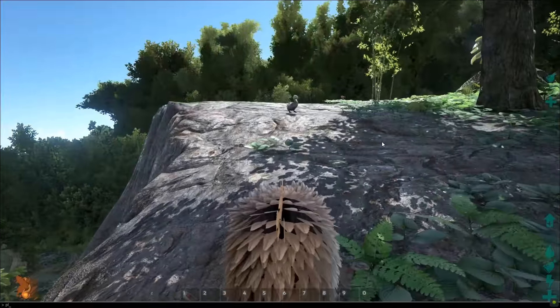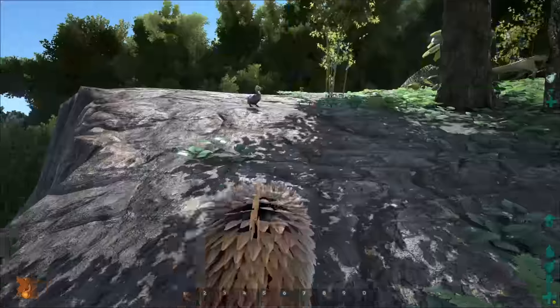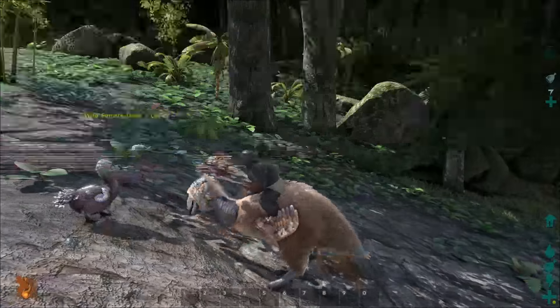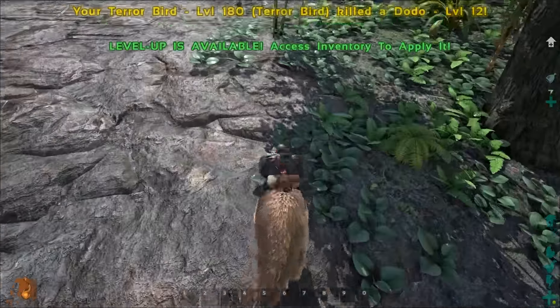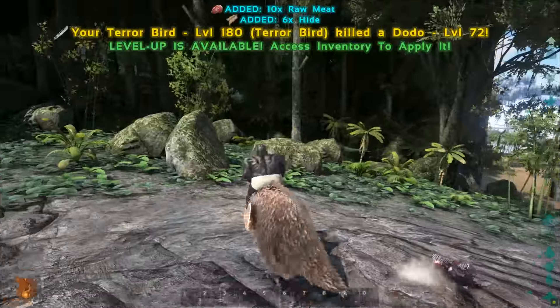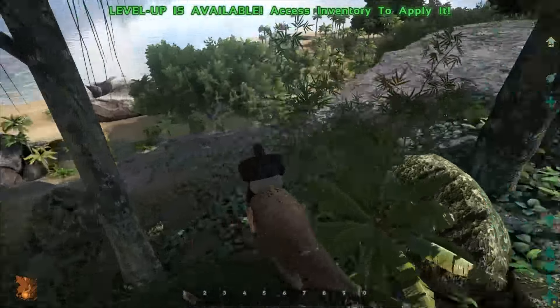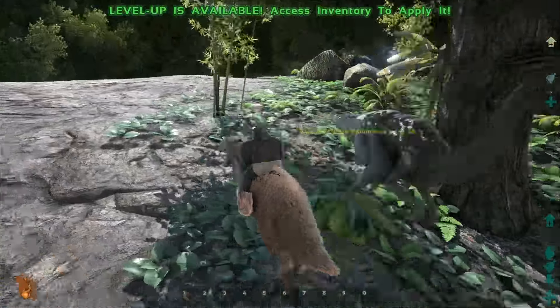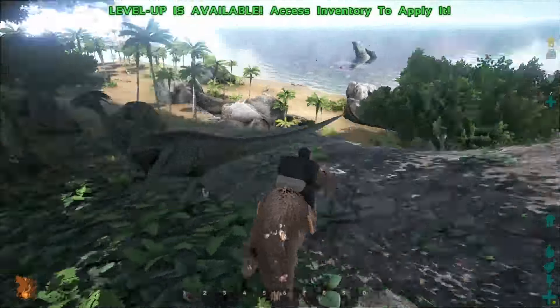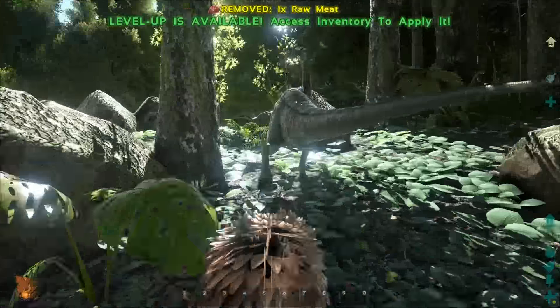We're going to summon in another 5 and take the best one from that pile again. This one actually has more damage — it has over 300% stock, so we're going to be seeing a very good increase, which is nice. Right now I'm just taking the Terror Bird around and seeing what it can kill and how it fares against different enemies. The Gallimimus is actually quicker than it, which isn't much of a shock — Gallimimus was added into the game for the purpose of movement.